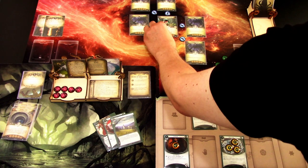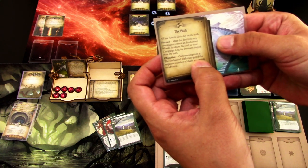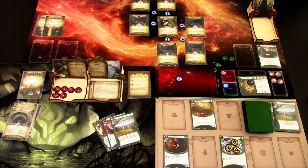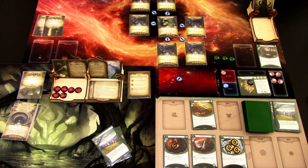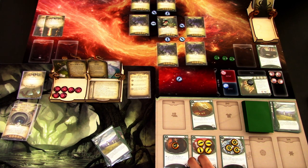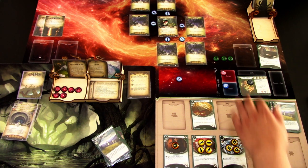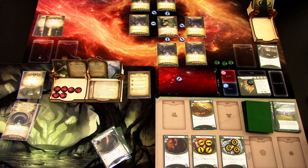We still have one action remaining. Our objective is to collect five clues - only investigators at the Enchanted Path may spend the required clues to advance. We could stay and just get clues, but we want XP from exploring locations. As our last action we play the 25 Automatic with four ammo, giving us a way to deal damage if we encounter enemies. We go to upkeep, draw Finn's Trusty 38, and gain one resource.